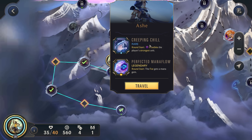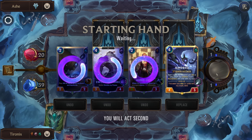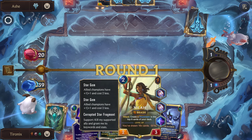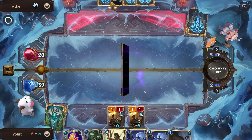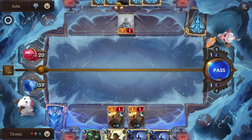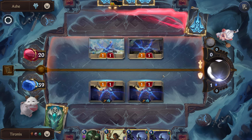Yeah, I think let's get rid of the Spirit Leech first at least. Ash with Perfected Mana Flow. We have Kindred — nice. Let's get rid of these and even the Hired Gun. We know we have some units so it's not like we don't have any blockers. Although I think we'll wait till next turn to play this — we don't want them to get Frostbitten. Let's maybe just shuffle that into the deck.